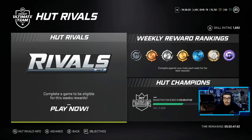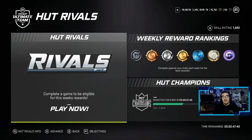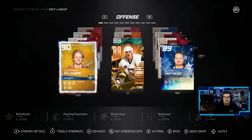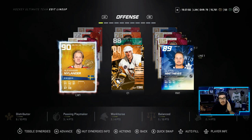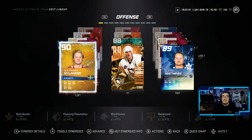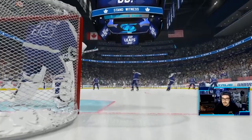We're playing a HUT Rivals game — not division 9 or 8, we are in division 3, so we're playing some good players with really good teams and we have a bronze goalie. I'm worried because of the wager wheel — if we lose, I have to spin it and could land on water on head, egg on head, or discard my best player, which is currently Alexander Nylander. There's a lot on the line here — we need to win.